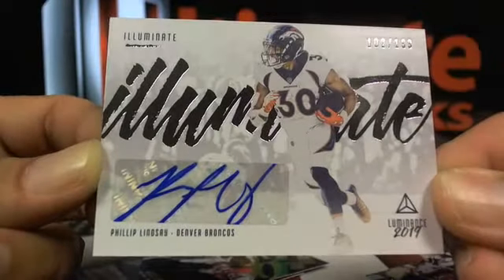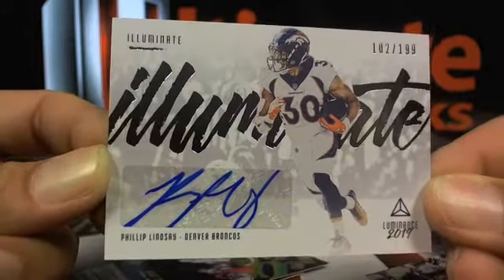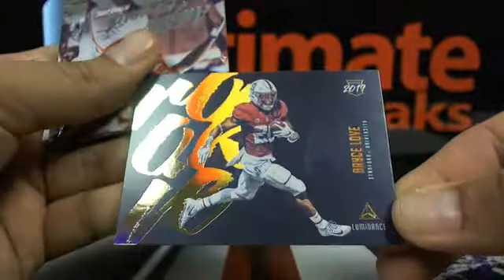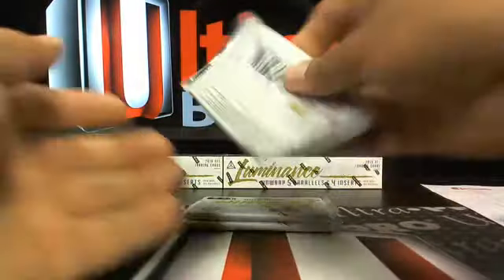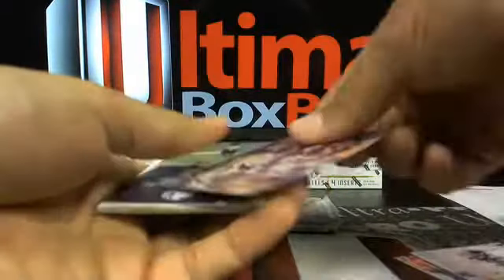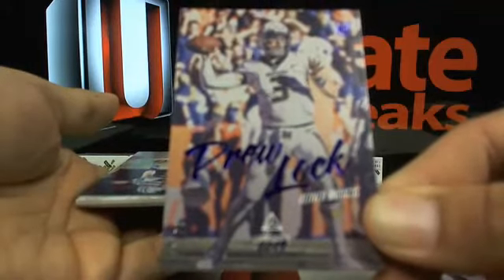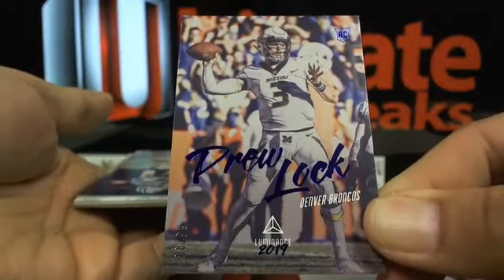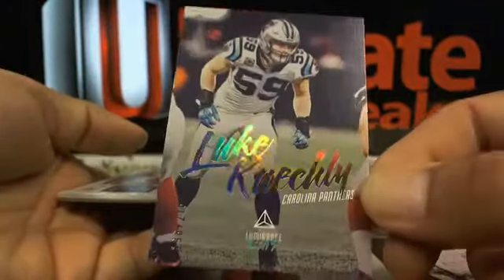There you go. Nice little Bryce Love there. Drew Lock out of 99 — old Drew going over the Broncos out of 99. Then a Luke Kuechly out of 275.